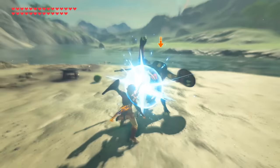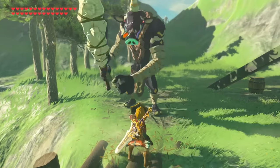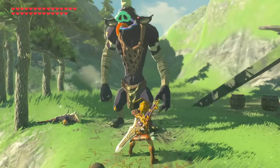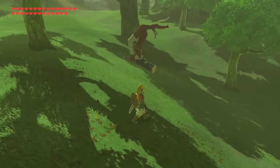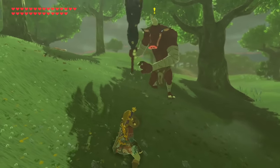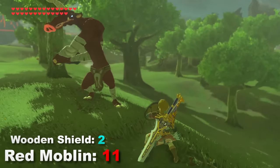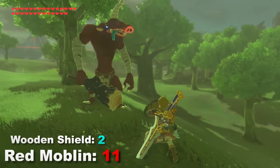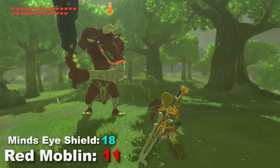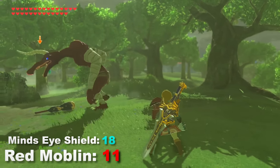The first thing the shield guard stat can affect is the capability of disarming an opponent upon performing a perfect parry against their attack. This can only be done when the shield's guard is higher than the damage output of the enemy you are facing. Take one of the red Moblins off the plateau as an example, which natively have a damage output of 2, plus the 9-point clubs that they hold, bringing it up to 11. If you parry one of their attacks with a wooden shield, which has a guard of 2, the parry will simply stagger the opponent while his weapon stays in his hand. But if you perform this move with the Mind's Eye shield, which has a guard of 18, the parry will cause the Moblin's weapon to fly out of his hand, leaving him far more vulnerable.